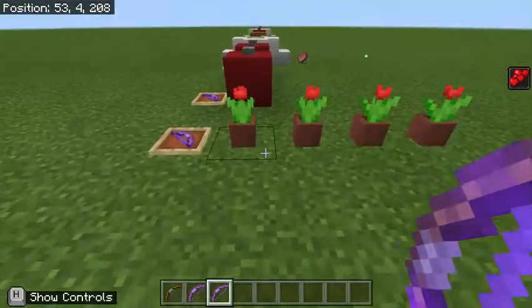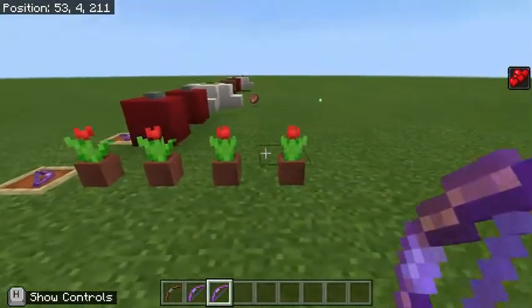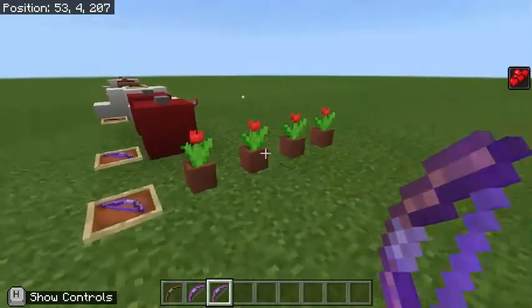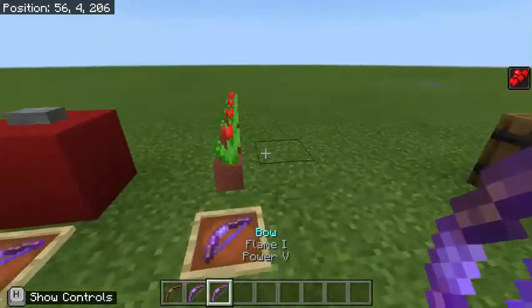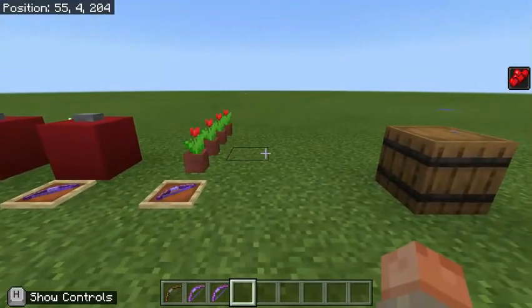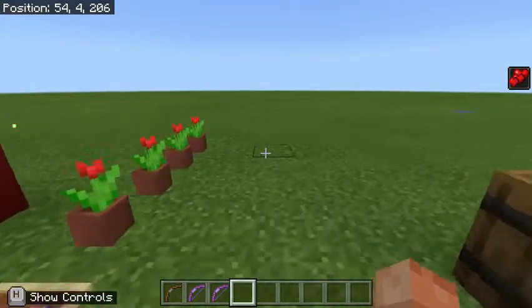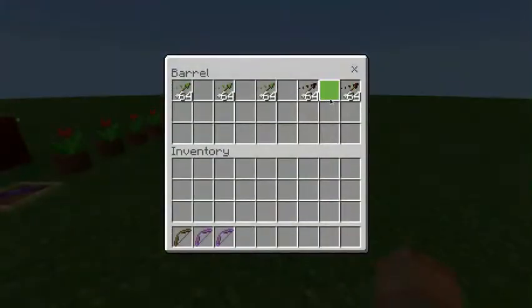The Flame enchantment sets all players and mobs on fire long enough to deal 4 additional points of damage. There's one last thing to bring our total up to its maximum value, and that is potion-tipped arrows.